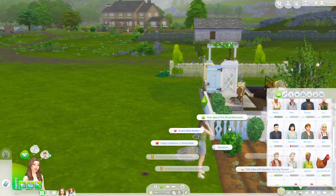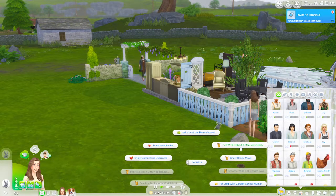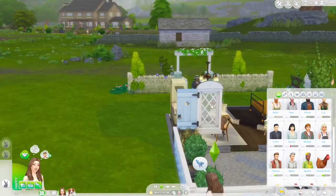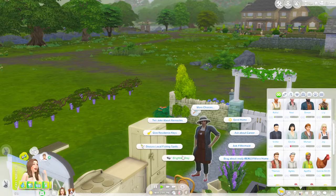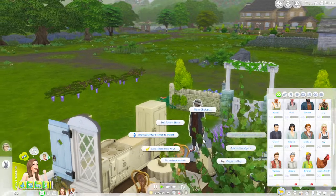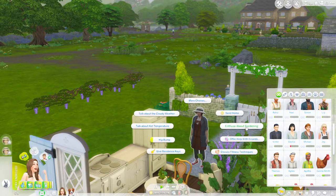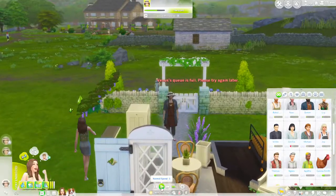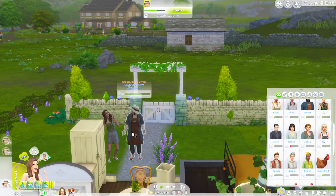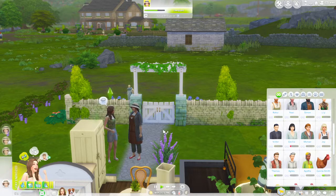We can talk about gardening with a little wild rabbit here and do some socialization. Kim's here — she got here really fast! What's up Kim, what's up bestie? Let's brighten her day and have a little Henford heart to heart, be enthused about gardening, offer to help her with errands and maybe get some money that way because we desperately need money.